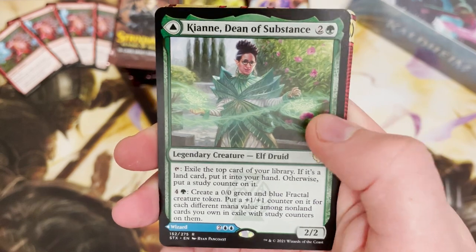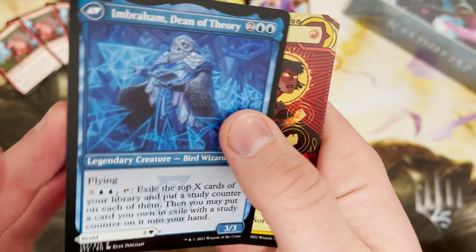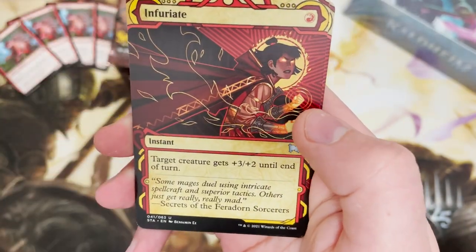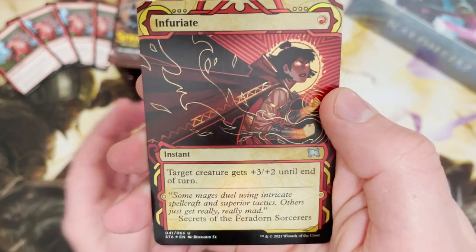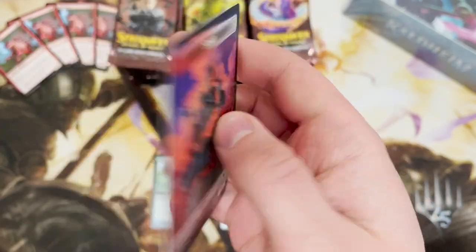For the first rare we have Killian — and there are some good archive cards there. Obviously an okay rare. We've got Infuriate, which gets plus three plus two until end of turn. And what are the chances — we have a foil Infuriate and a Spirit.